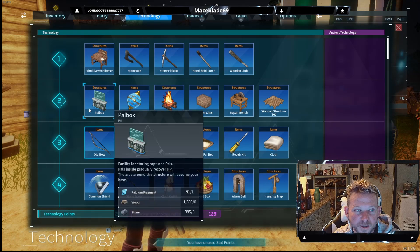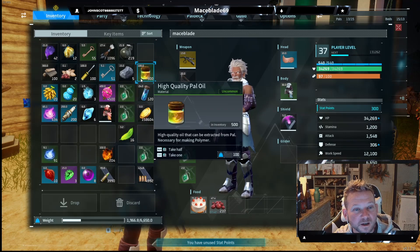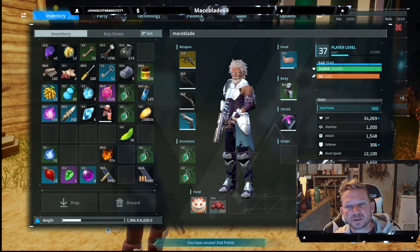Same thing with ancient technology points — it's pretty simple and self-explanatory. It's just a matter of allocating and isolating specific inventory slots and stat point slots. Everything's got a number, so just do it. With that being said, this is again a cheat and a hack, so use it at your own peril. I appreciate the likes, thumbs up, comments, and subs. You all have a good night. Peace.